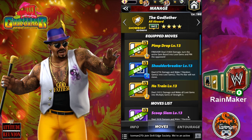Please listen to that — the entire gem board turns into loot gems to pin the opponent! That's amazing! That's a 10 MP charge. You have the Shoulder Breaker — deal 6,776 damage and make 7 random gems into loot gems. The pin bar will not move! That's a 3 MP charge. And the Hoot Train — deal 21,012 damage and make all loot gems into multiplied gems of strength 2!